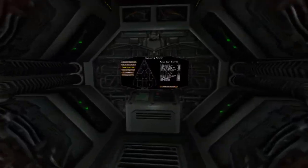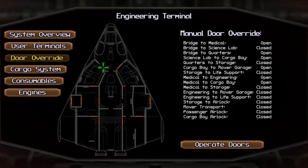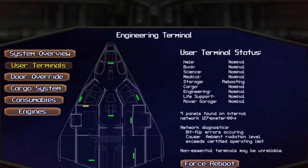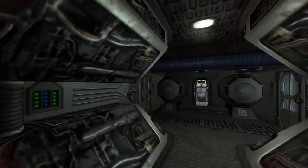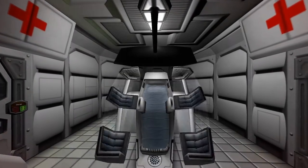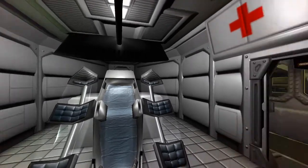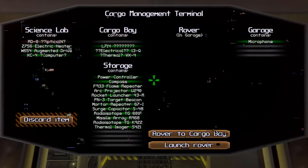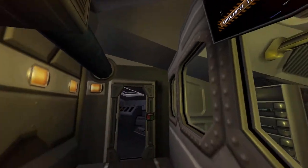Let's go into the engineering terminal and look at the state of the user terminals. Right now everything appears nominal, but as time goes by and the computer continues to exert control, all of these terminals will read 'optimal.' But of course the question is optimal by whose standards - mine or the artificial intelligence's? We can already tell the cargo management terminal is being taken over.